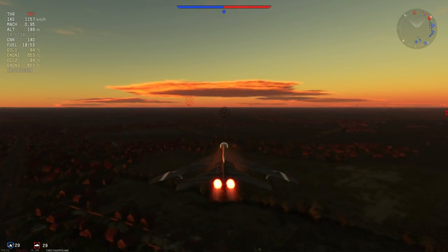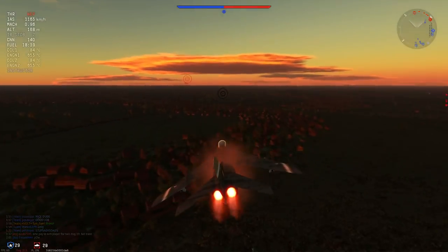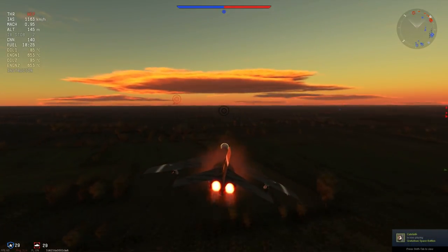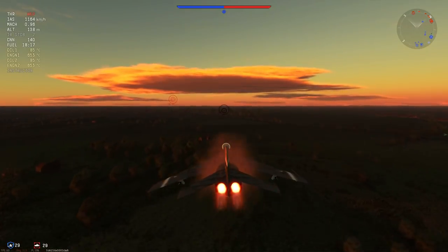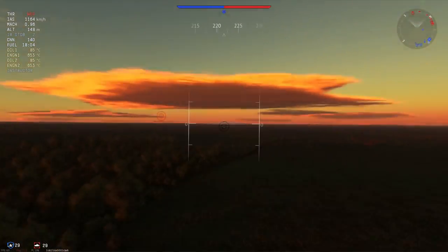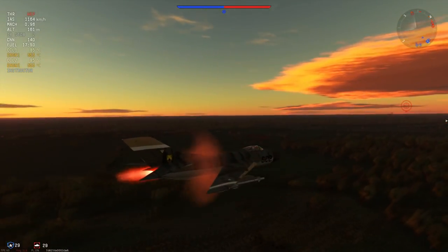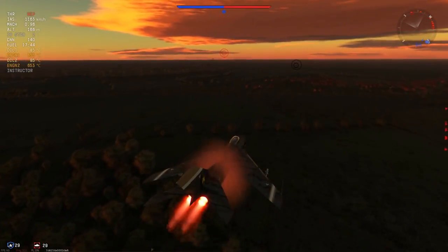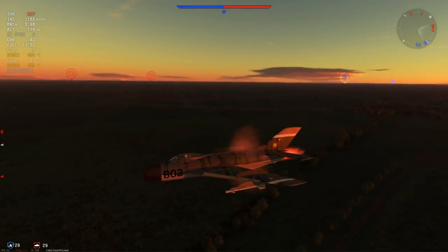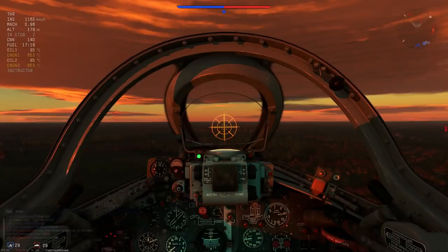Against other 10.0 jets, energy tends to be the deciding factor, whereas at 9.0 it tends to be speed, because speed is quite literally your energy at that tier. Since the MiG-19 actually performs faster in a dive than it does in a straight line at the deck, it can sometimes be worth climbing. What we're going to do is our rush tactic — don't fire at anyone, try not to push head-ons because we just don't have the ammunition, and when we have a couple of enemies on our tail, go into a 10 to 15 degree climb and no one will be able to catch you.